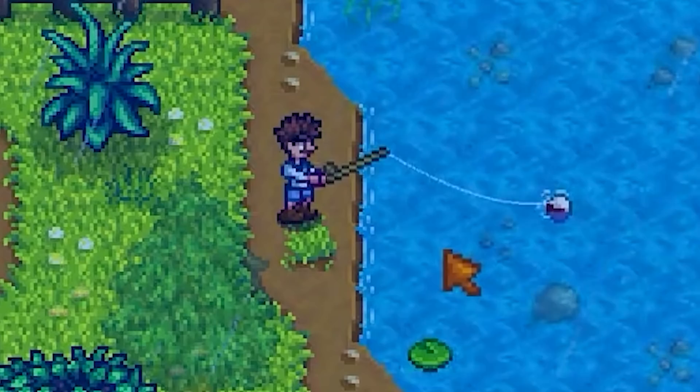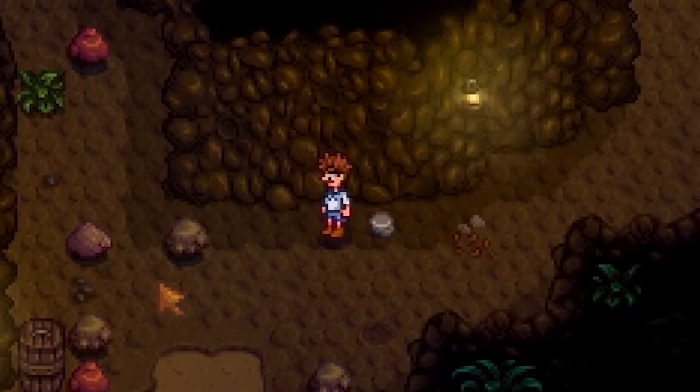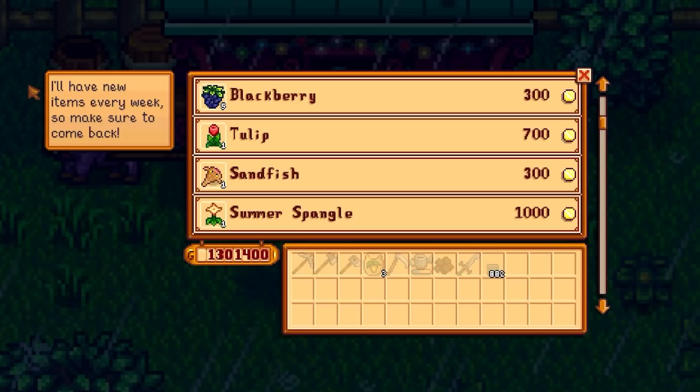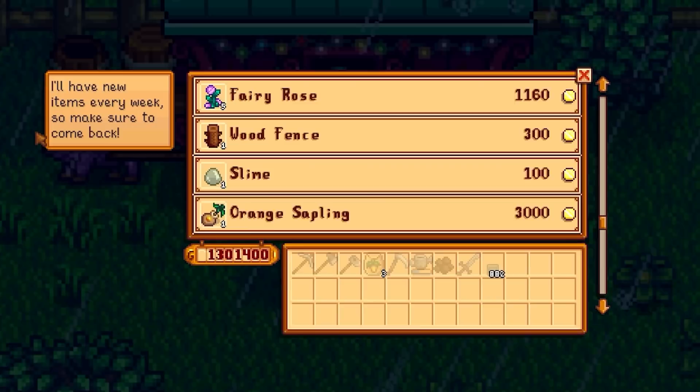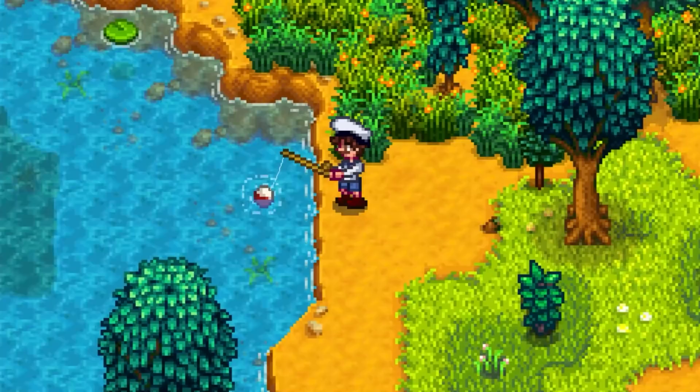There are three real big problem fish throughout the run: the ghost fish, the sand fish, and the wood skip. You really want to find your ghost fish at the traveling cart, otherwise the only way to catch one is to go all the way to floor 20 of the mines. The sand fish has to be bought from the traveling cart as there's no way to unlock the desert without completing the vault bundle. Finally, the wood skip, which usually is only available in the secret forest, can be caught on lucky days at the pond on the forest farm, though it is extremely rare.